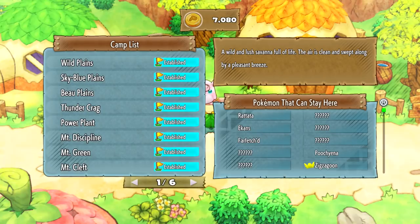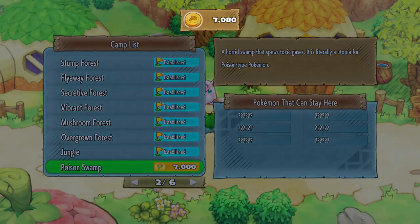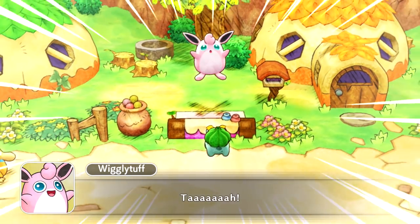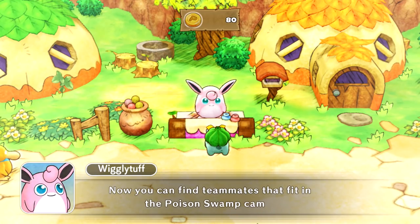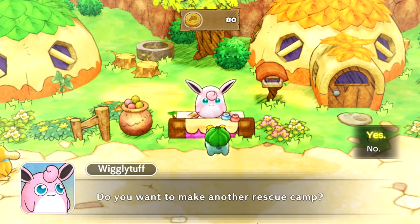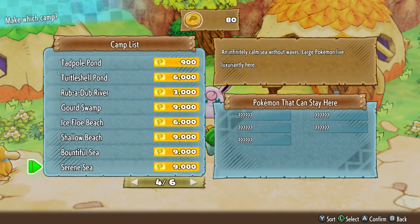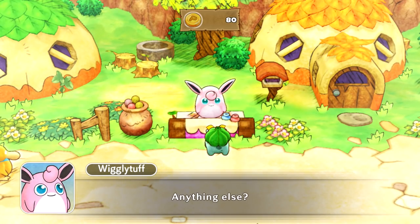The next camp is very expensive — Poison Swamp: a horrid swamp that spews toxic gases, literally a utopia for Poison-type Pokemon. That's the one we want, so we go ahead and get it. We have 80 coins left over, so I don't even want to bother putting them away. The next camp after that is 600 coins, so we can definitely afford it without too much of an issue. We'll just keep working towards it, keep grinding. But now we're ready, I think.